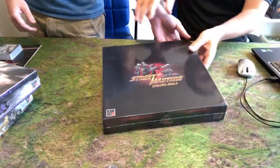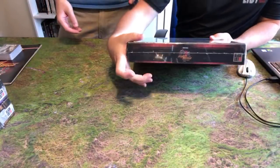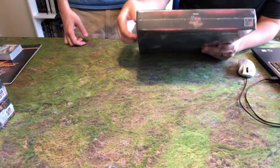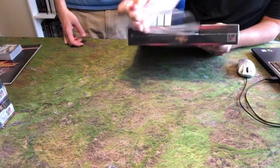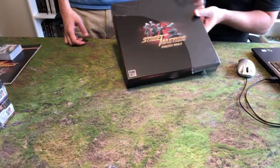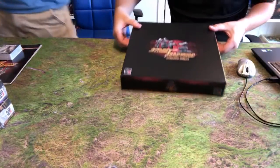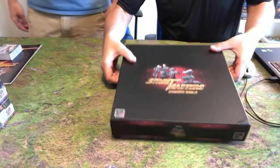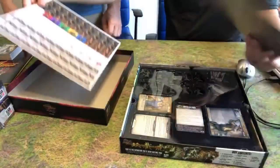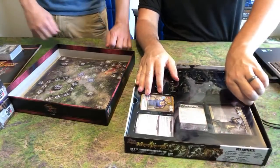We'll do the stretch goals next. This is the stretch goal box — it's reduced in size. This used to be the same size as the core game, but that was difficult to handle commissioning and stuff, and there was a lot of wasted space. So we're trying to reduce that wasted space and flatten our boxes out — all this needs to hold are the trays, the punch board, minis, and sometimes cards. This one has the punch board, the map tile, and then another cool new tray.